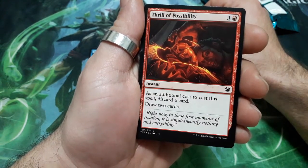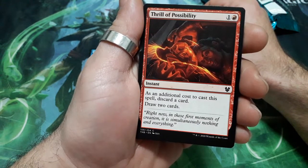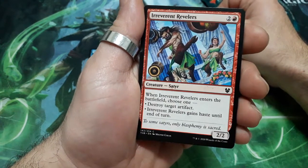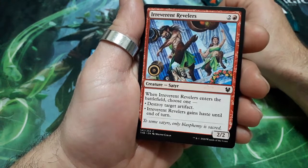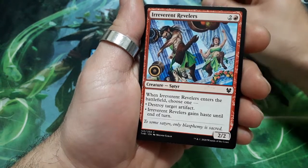Frill of Possibility. 2 drops. As an additional cost to cast this spell, discard a card. Draw 2 cards. Irreverent Revealers. 3 drops. When it enters the battlefield, choose 1: destroy target artifact, or Irreverent Revealers gains haste until end of turn. And it is a 2/2.